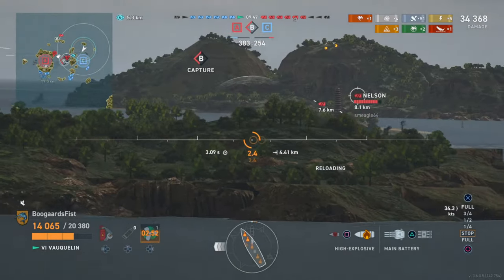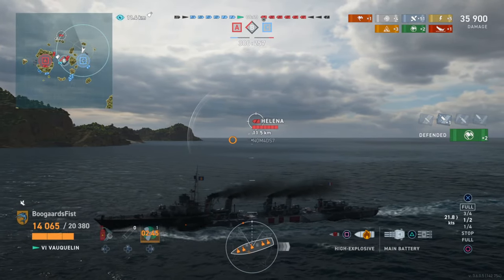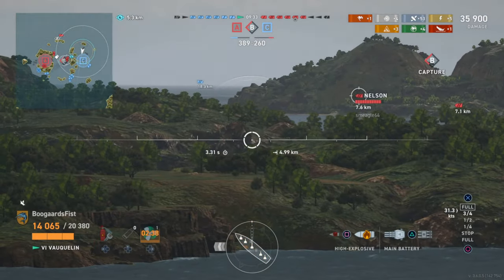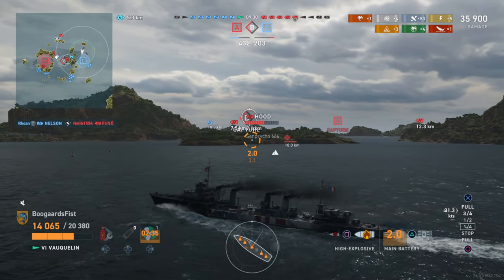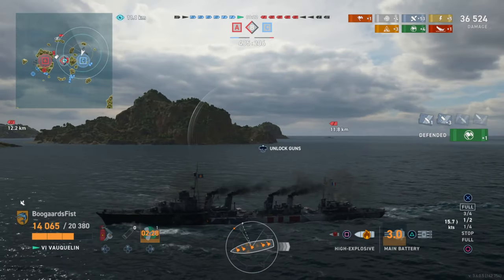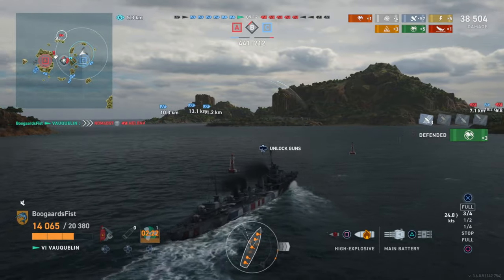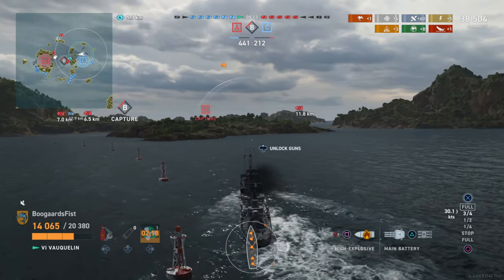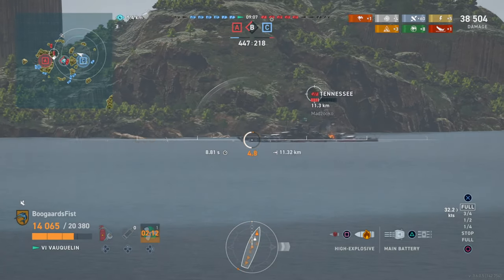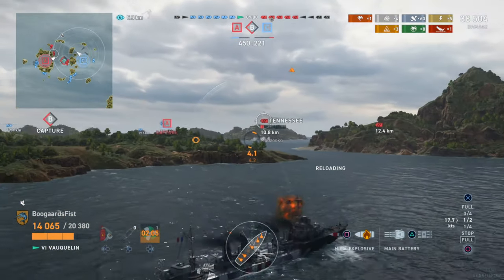We're pulling south, breaking line of sight to those battleships in the mid and utilizing the islands. The Helena, until he comes within our firing range, isn't really a spotting threat. As soon as he knew there was a destroyer in the area, he pursued us. Why would he do that? Well, 75% of our battleship threat is caught in a black hole directly south of the island where they spawned — they can't shoot much, definitely can't threaten the Helena. So whenever cruisers see no battleships can shoot them, they can be aggressive against the destroyer. Good awareness on him.